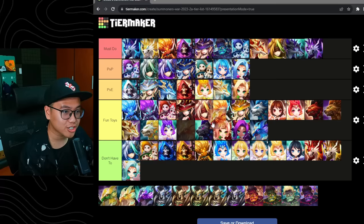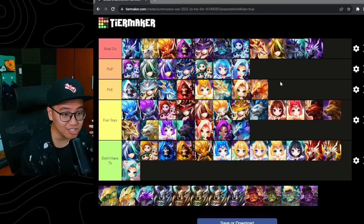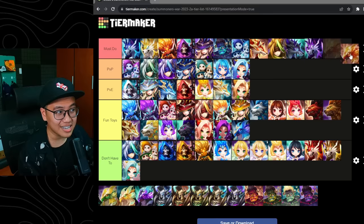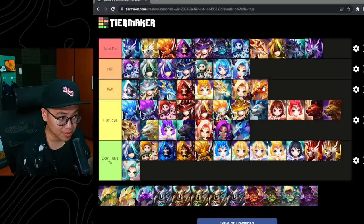Spectra — PvE god. She carries every single early game player in TOA, carries you in Dragon nowadays as well, carries you into Dimensional Hall — carries you everywhere in PvE. Not a PvP unit, but we have seen her in SWC before because she is so fast that using a cleave team or Azure boost will be slower than her. The Spectra base speed is insane. But the skill 3 chance to push back is not 100%, so nobody uses her for PvP anymore. But an absolute god in PvE.